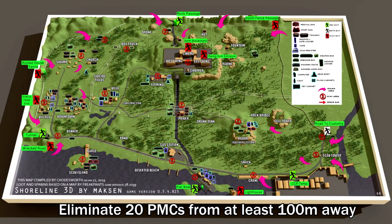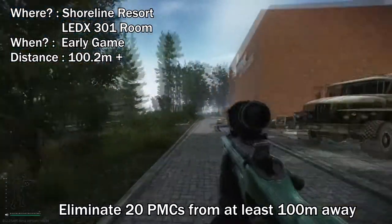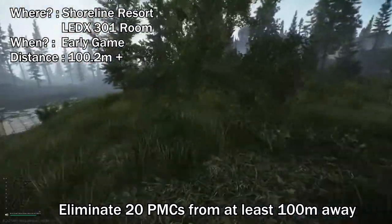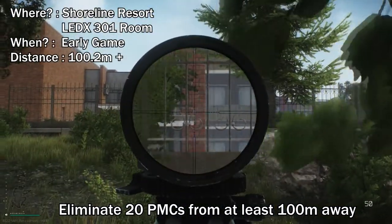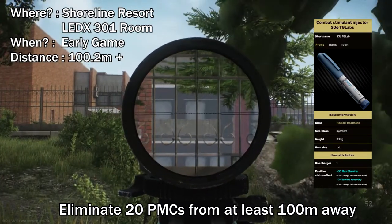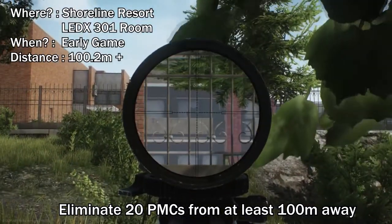If I spawn near the resort, I'll usually go behind the health resort and wait for people to go to room 301 to get the ledex, which has a distance range of more than 100 meters. This is at the west wing, and usually early game you'll need to get into this spot early. If you spawn a little bit further from the health resort, I would suggest you buy SG6TG labs, which will increase your stamina recovery. You will also need to shoot the window so you can see your target clearly.